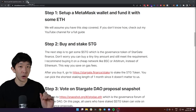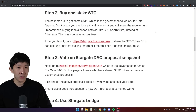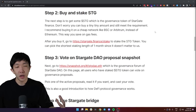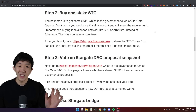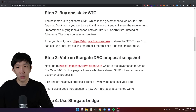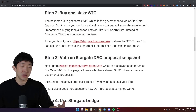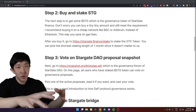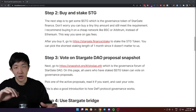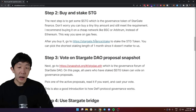Step two is to buy and stake some STG, or Stargate token. The STG token is the governance token of Stargate Finance. Don't worry — you can buy any tiny amount and still meet the requirement. I recommend buying it on a cheap network like BSC or Arbitrum instead of Ethereum to save on gas fees. Don't buy on a centralized exchange, because the whole point is to link a purchase to your wallet. You can find all the decentralized exchanges to purchase the STG token on tools like DEXTools.